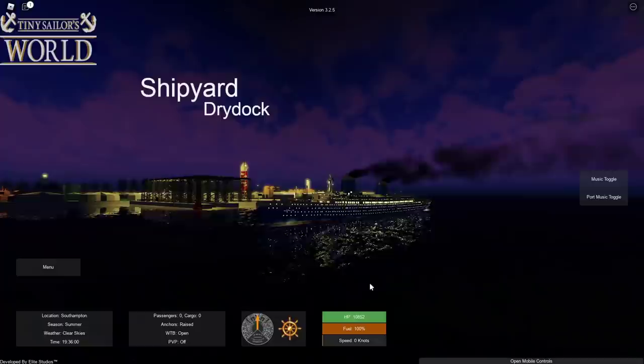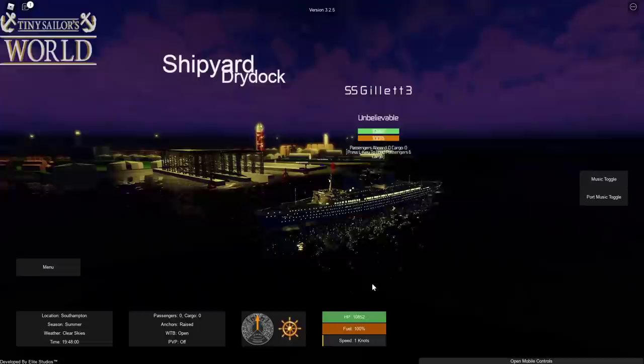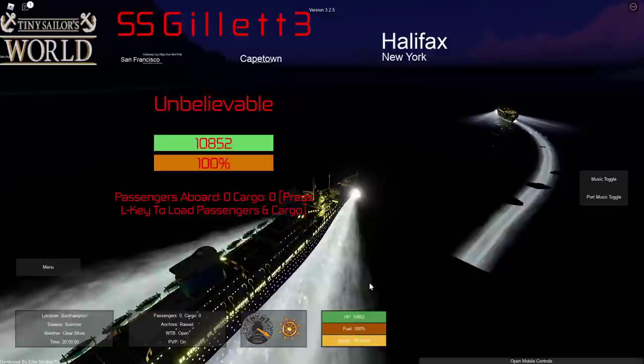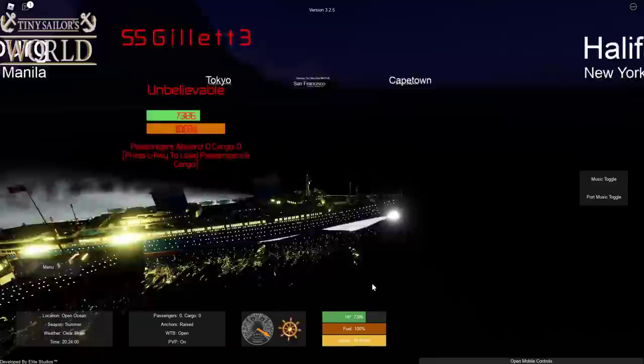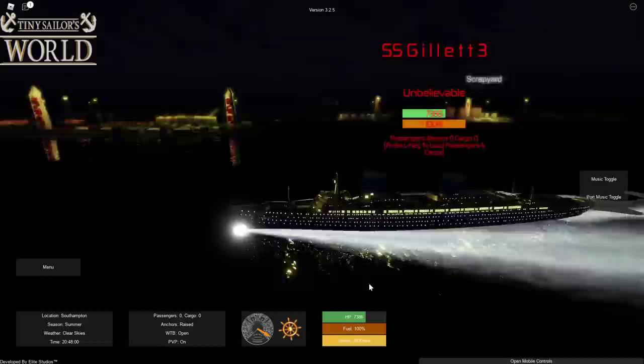Here we are in Southampton. Centrics, how do you feel about losing the first round — ready for revenge? PVP on — three, two, one, go! My plan is to take out the Britannic Enthusiast first. Unfortunately the end is near — they're already sinking, unbelievably fast! This ship can travel at almost 40 knots, so I'm not surprised they sank with one impact.